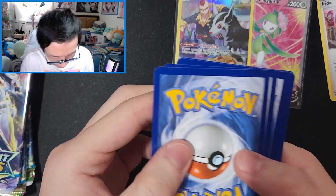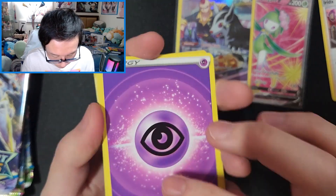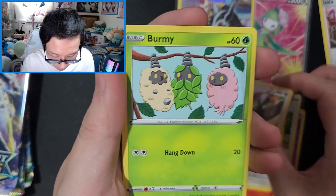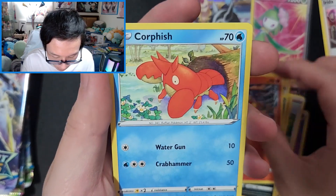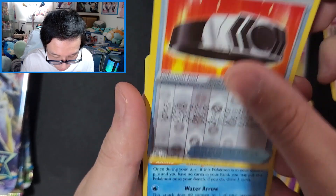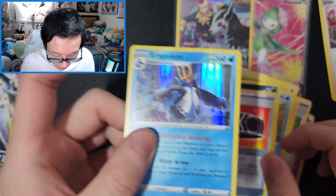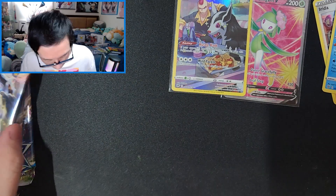Full card right here! One, two, three, four. Psychic Energy, Gloria, Monferno, Staravia, Burmy, Spiritomb, Magmar, Corphish, Sneasel, Choice Belt — and a holo rare Empoleon. Not bad! First pack out of the way.